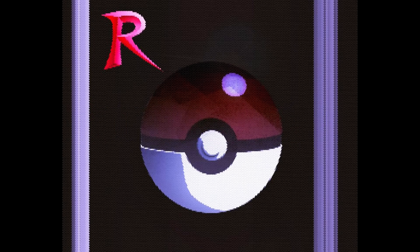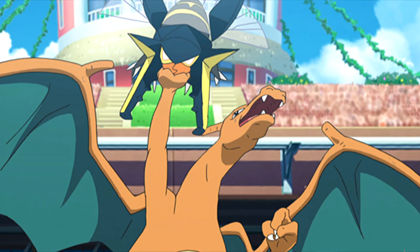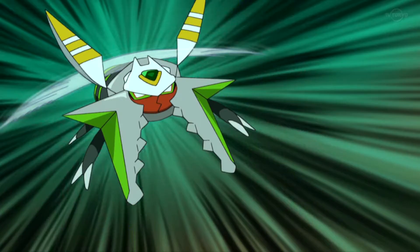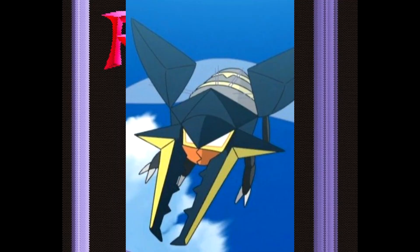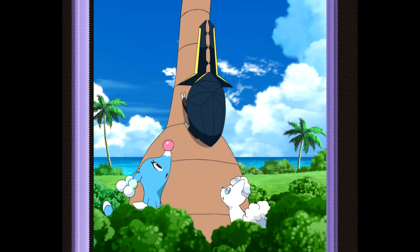Number 3. Next up on the number 3 spot I have Vikavolt. Not only is its typing sick but its whole design resembles a beetle in its larval stages. In generation 7 you have to train it up at Poni Canyon or in the power plant to evolve it, but in gen 8 you can just use the Thunder Stone. It's unique, cool, and goes straight to the point — to me it resembles some kind of stag beetle. I love the color palette but I do not like the shiny, I think the shiny is just underwhelming. The first time we get to see Vikavolt in the anime was in the episode 'Evolving Research', which focused on Sophocles' Charjabug evolving into a Vikavolt. Thunder and bug typing is just so good, they're fun to battle with and go well with a lot of teams. It's mine and my brother's favorite bug type when it comes to generation 7 and it comes in at number 3 for both of us.